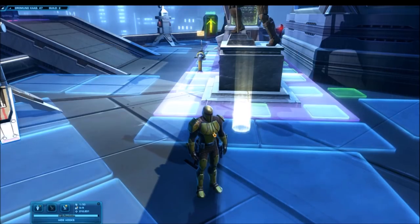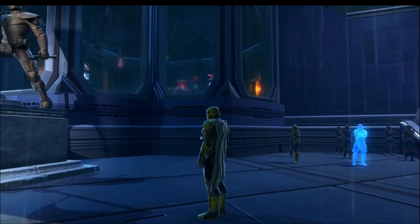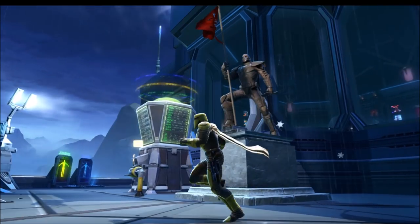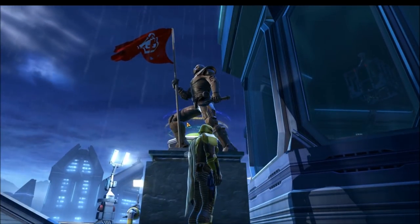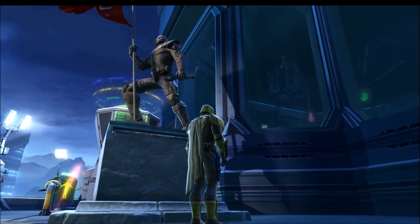This is the Statue of Darth Malchus the Returned. Two things to note that are really cool in terms of details: the first is the flag. The flag actually waves in the air and it has the Imperial logo on it. A flag like this — I don't think we have this on really many decorations, and especially on a statue decoration. So this one is really neat.